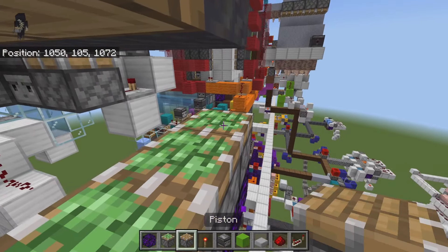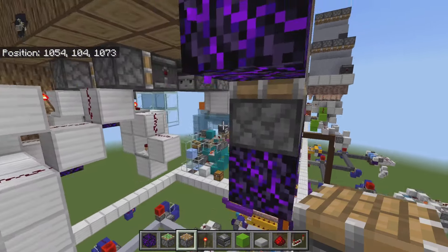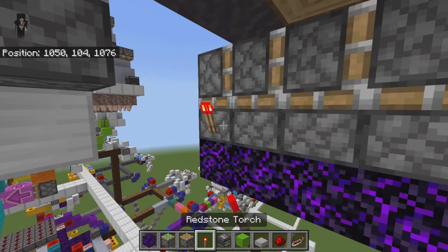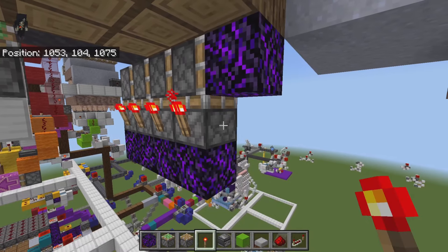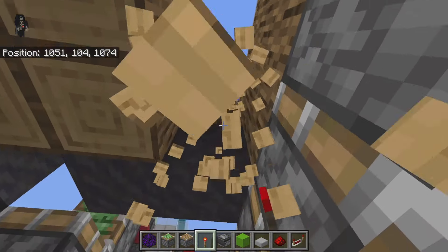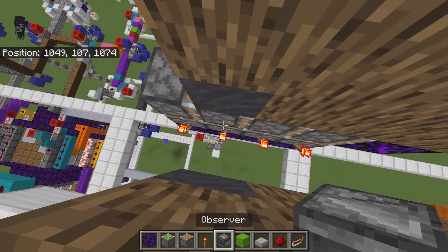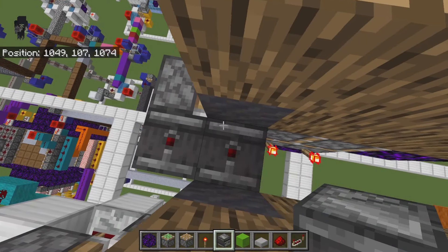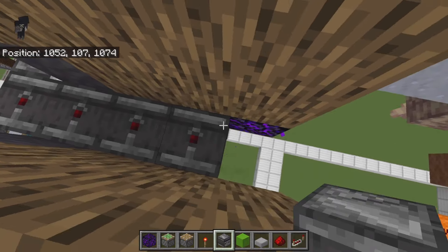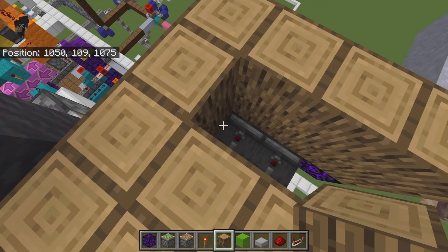We're going to take regular pistons now and come across this way, facing them in this direction. If we come around the other side of these, we're going to go ahead and take redstone torches and place them all on top here just like this. What we need to do now is break this wood, get ourselves an area from above, and place in some observers just like this - with the red dot facing up just like so. Then all of the blocks that we broke to place these in, go ahead and put them back.